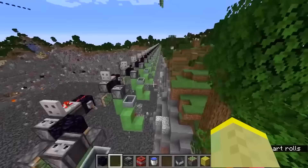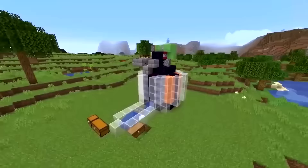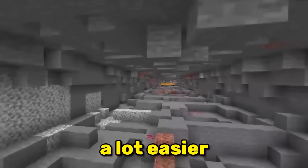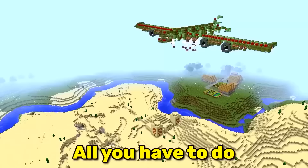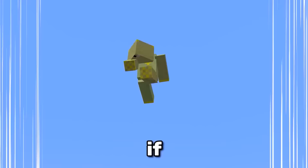TNT duping is one of the most revolutionary inventions in Minecraft. TNT dupers are used in cobble farms, in mining quarries and to kill mobs. Instead of spending countless hours mining a large hole, all you have to do is build a flying machine with a TNT duper and the job's done.